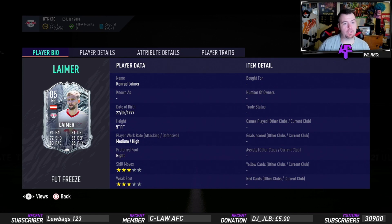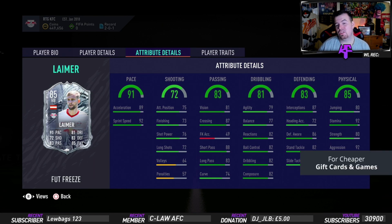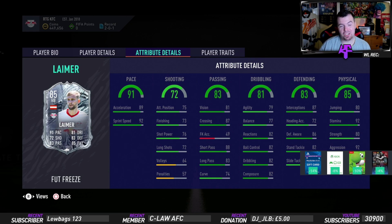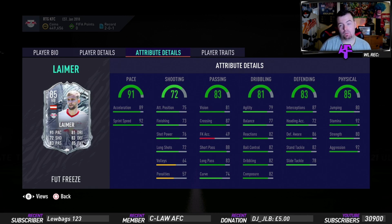That's a Fut Champs worthy card — 5 foot 11 with medium-high work rates. Looking at his in-game stats: 89 acceleration, 92 sprint speed. Finishing stats aren't great — volleys and penalties are awful — but vision of 81, crossing of 87 which is really good, short passing of 88, long passing of 83. For a right back that's really good. Agility and balance a little below 80, reaction of 82, ball control of 82, dribbling of 82, composure of 82 — all decent.